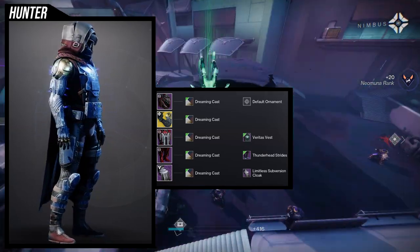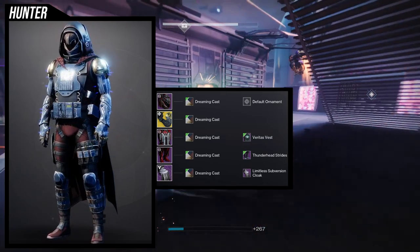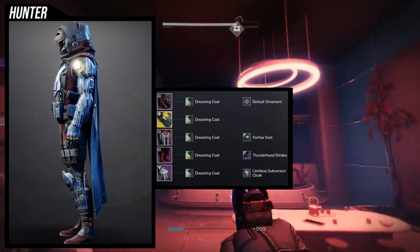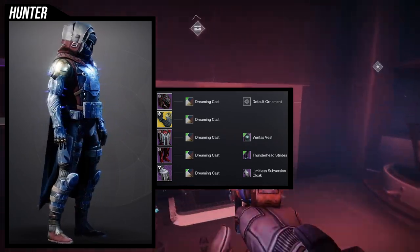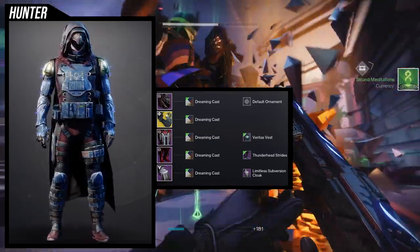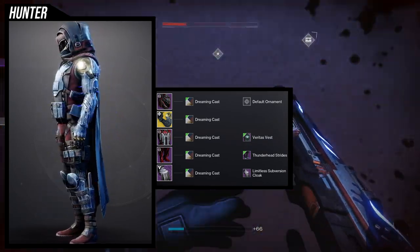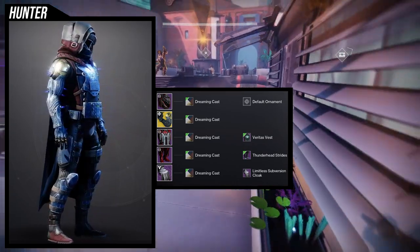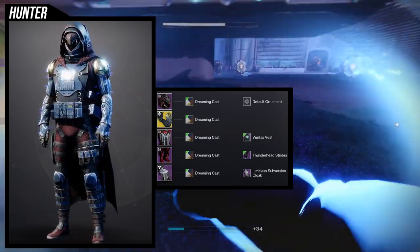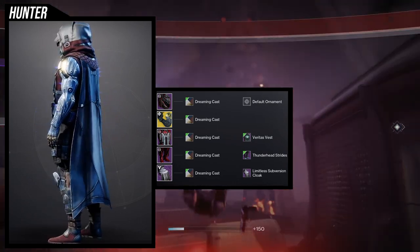So for the first one we're going to be using the helmet. I think the main points I really love about this set are going to be the chest piece and the boots. The Thunderhead Strides look so good with Veritas Vest, and you'll definitely see me use this for the Thunderhead video. I'll switch out a few pieces — the helmet's going to be left out because I don't think it looks good with the set as a whole. The cloak is super cool, especially when you see it from the side.